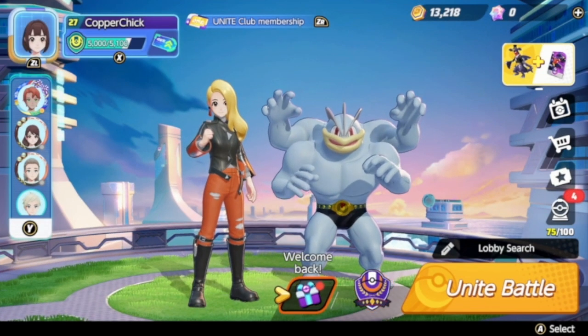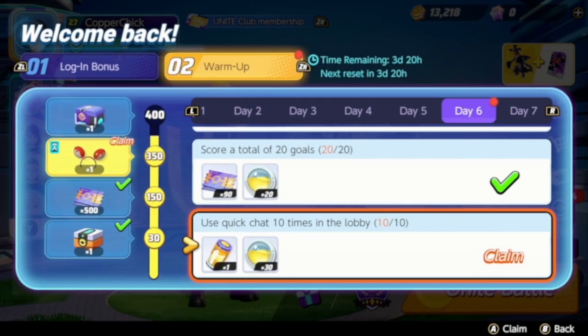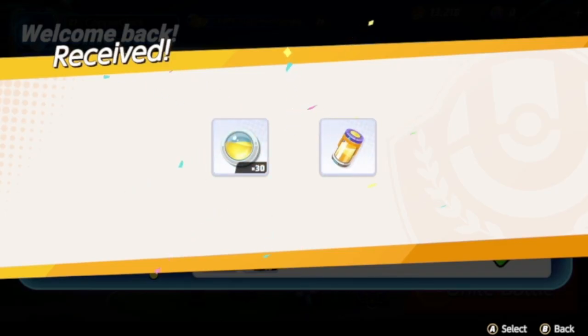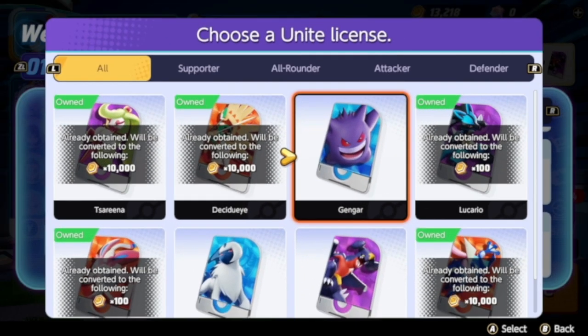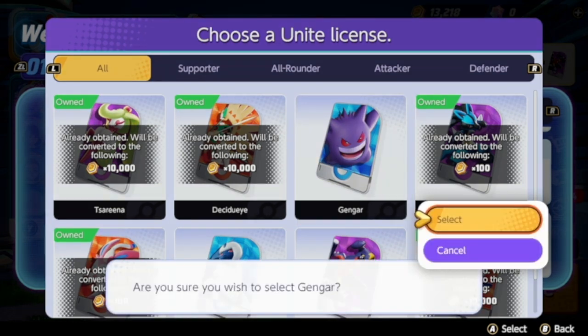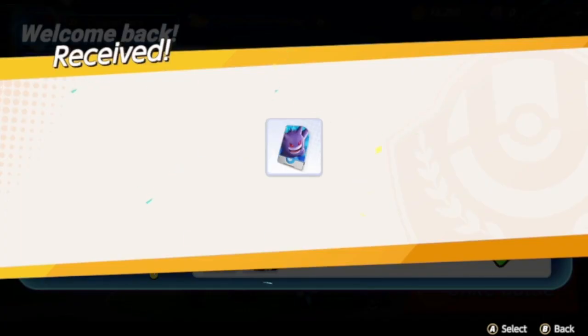Then I went back to my welcome screen, and hey, it said I had completed something. It worked! I had been stuck on this for probably about five days. As a result, I was finally able to get my prize — I picked Gengar as my new Pokemon.